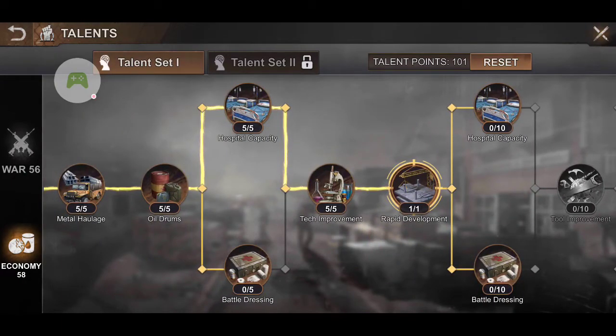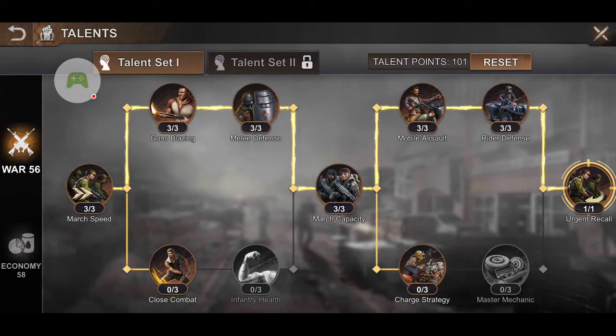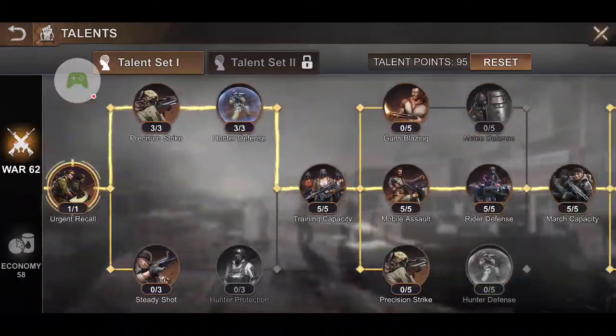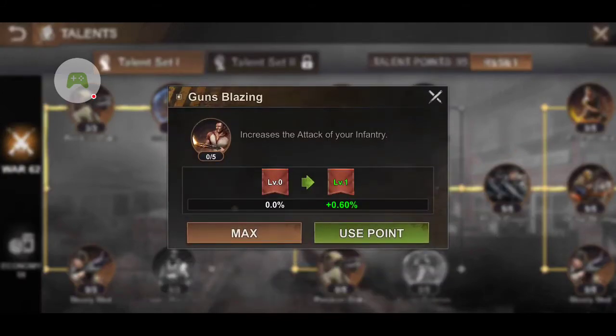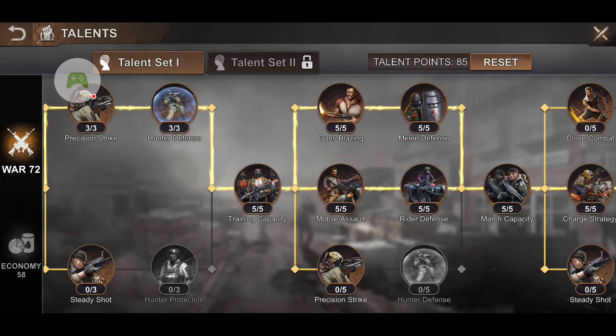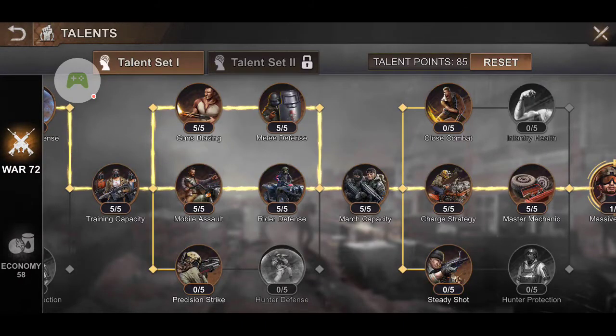One of the setups that people found to really work for war — it sounds complicated but it's not. If you have two options, always go for the lower one — the lower tier here — because of lethality and health. If you have three options, always go for the higher one, such as the attack and defense of your infantry. Always move ahead, and never buy twice in the same area or group. Keep moving forward, not buying talents in the same category like infantry attack and then rider attack consecutively.